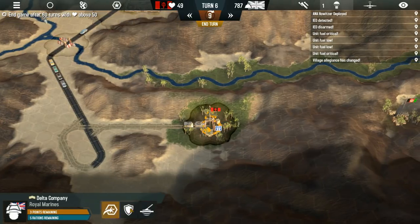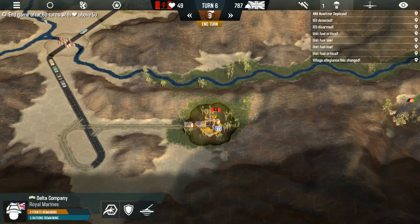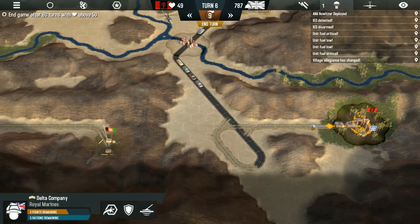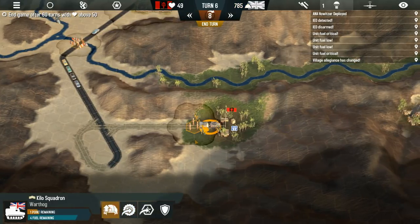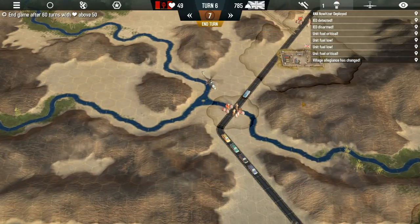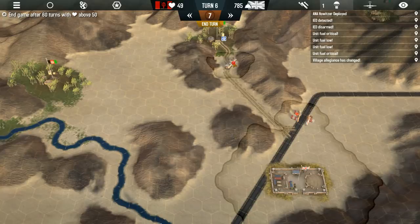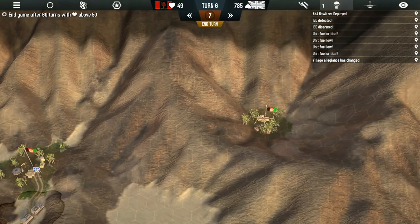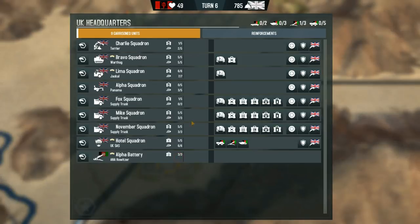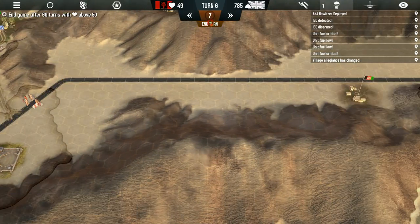This village has turned almost completely to the Taliban — actually that red flag represents the militias, not the Taliban. Once it gets to 40, if it becomes pro-Taliban. But still, the militias are not big fans of the US or the UK. I'm going to send that guy there next turn, we need to get another unit to head out there, and probably get that guy in the chopper to go to this village. The Panama is almost out of fuel, so we're actually going to leave him for now.